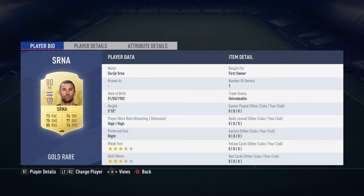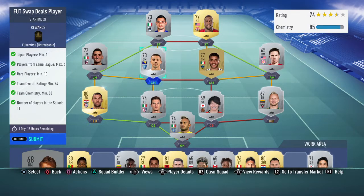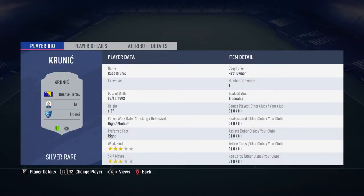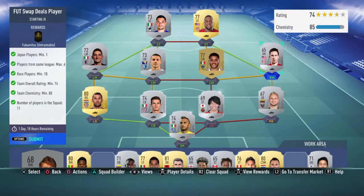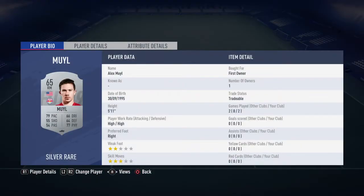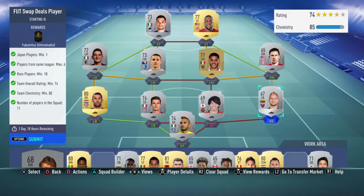The first guy is Bardi from Frosinone, linking to another Italian player Andreoli, then right back Serna from Cagliari — strong link between those two. In left midfield we have Mattiello from Bologna, central midfield Kronich from Empoli, and up front Capari from Sampdoria — that's six players from Serie A. On the right side we've gone with an MLS team: Jozy Altidore up front.